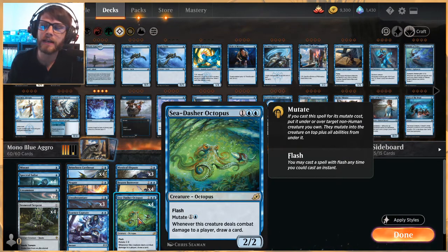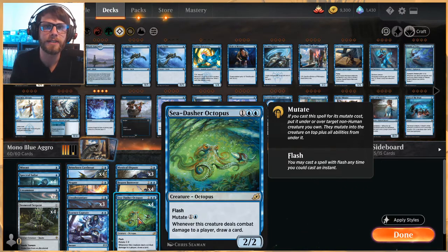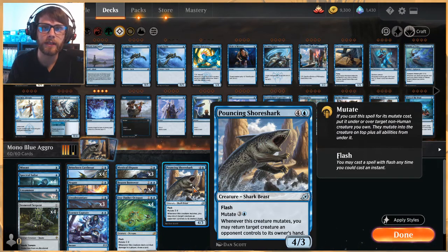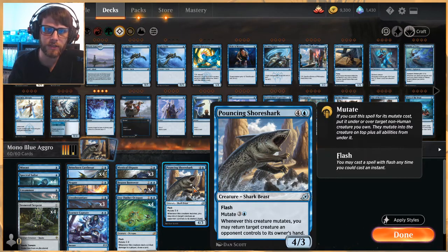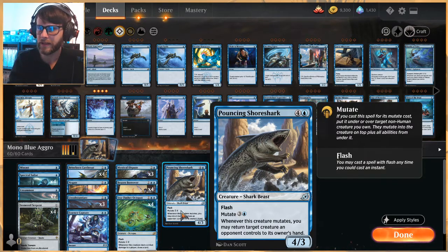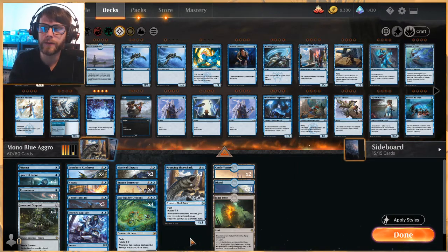Sea-Dasher Octopus is a fantastic instant-speed way to draw yourself a card if you know you're going to be dealing damage, and also a nice little threat you can flash out if you have the mana. At the top end we have three Pouncing Shoreshire Shark — a relatively newer card from Ikoria. For four mana you can mutate this onto something at instant speed and bounce an opponent's creature. If you play a Pouncing Shoreshire Shark for flash and then mutate onto it, you get double activations — I've had that scenario come up in playtesting where you can really swing the game in your favor by playing only one card.